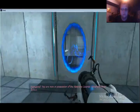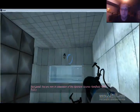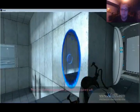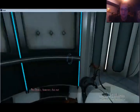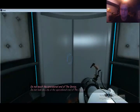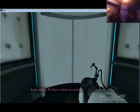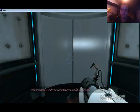Very good. You are now in possession of the Aperture Science handheld portal device. With it, you can create your own portals. These intradimensional gates have proven to be completely safe. The device, however, has not. Do not touch the operational end of the device. Do not look directly at the operational end of the device. Do not submerge the device in liquid, even partially. Most importantly, under no circumstances should you move.